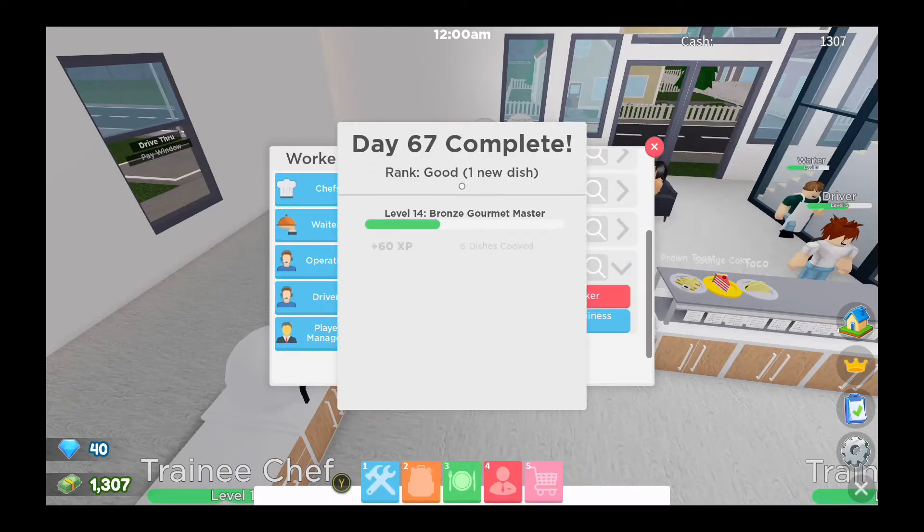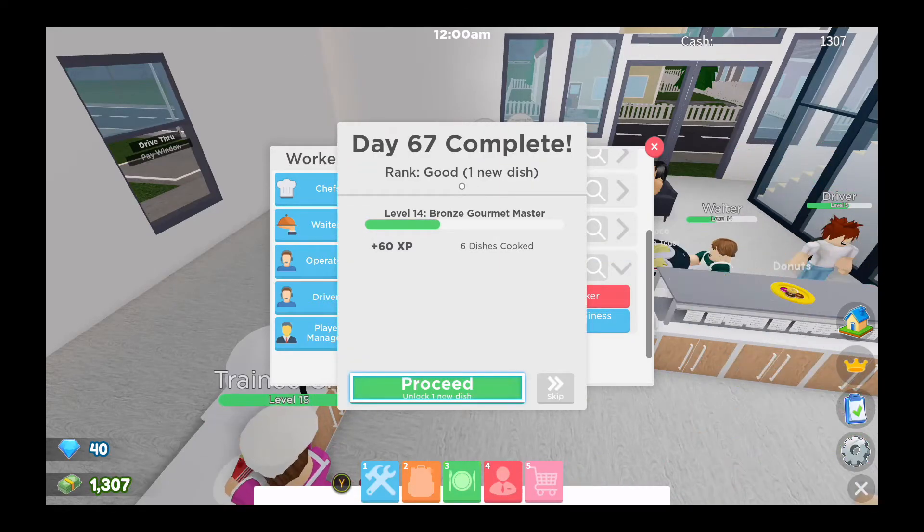We've completed day 67! We've got a rank of Good, which means we can unlock one new dish — we'll do that in the next episode. Thank you very much for watching and I hope you come back again. If you've enjoyed it, please do like and subscribe, and leave me a comment if you want.